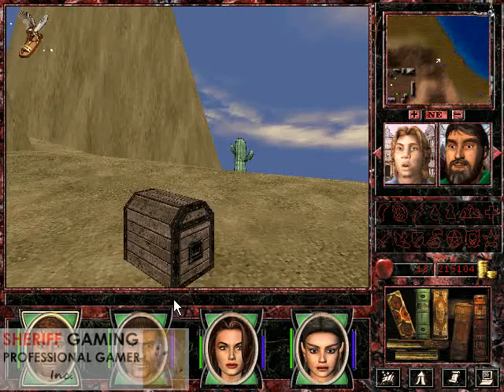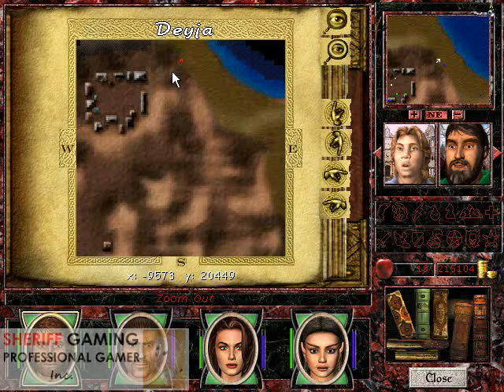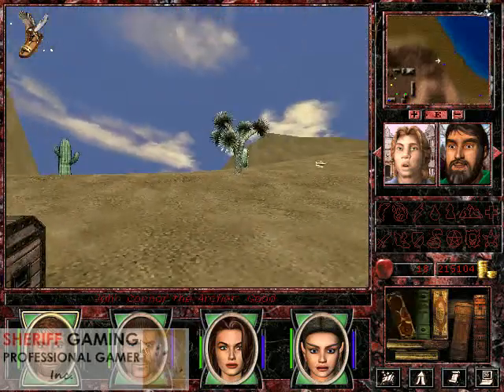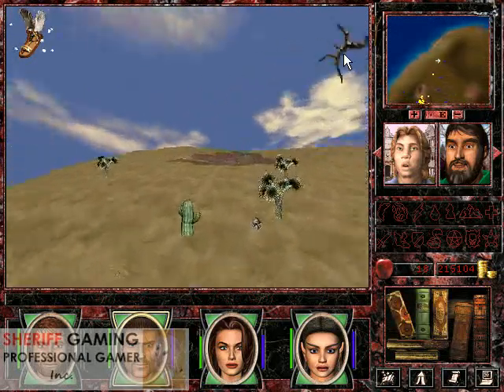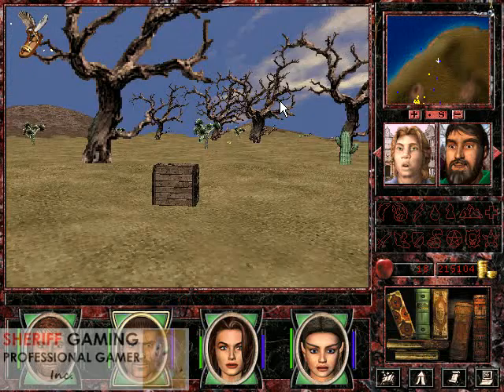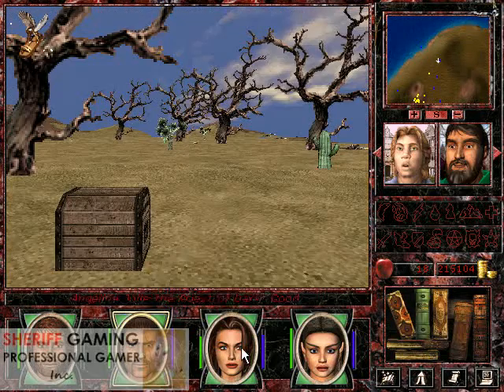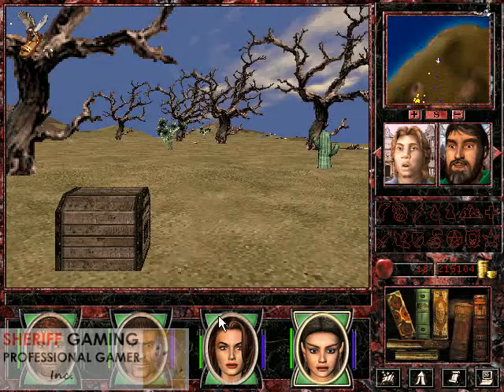So the first part is here in Deja, up near the north-west village, on this edge. Another part will be in a chest still in Deja, only on the other side — the east side of the map, also on top.